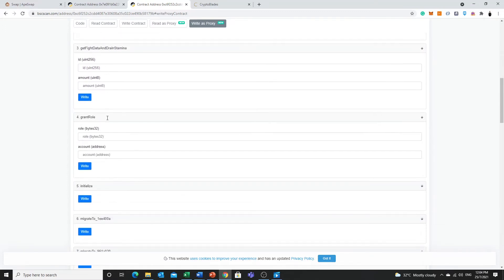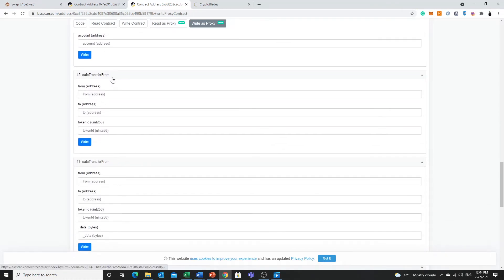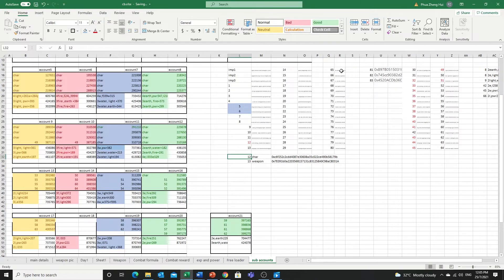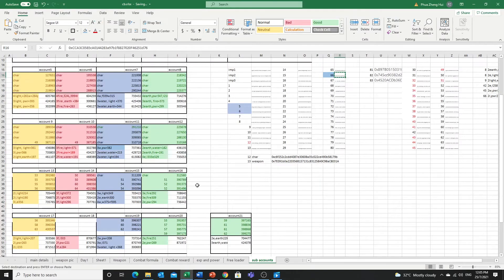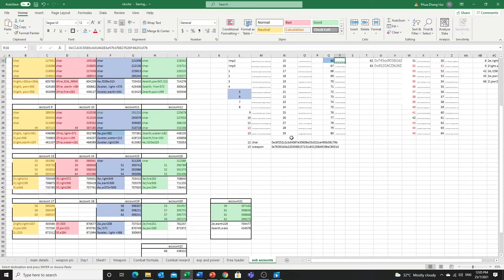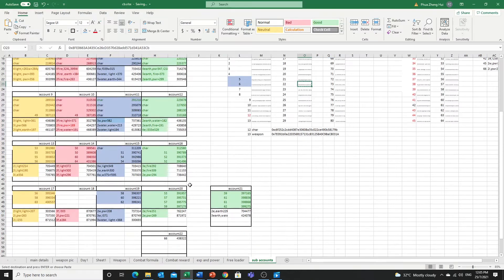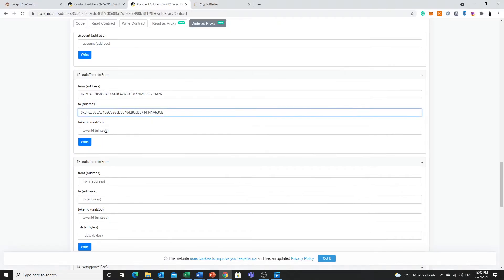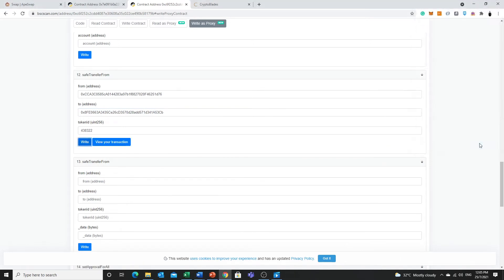After that you can just scroll down. Remember this is the form number Shell, the safeTransferFrom form. From address: form number 66, this account. Then we want to send to account 22 — we copy the address and put it here. Then the token ID — this is very important — we copy the token ID and put it here. Then we write the contract and done. That is the character that has been sent over already.